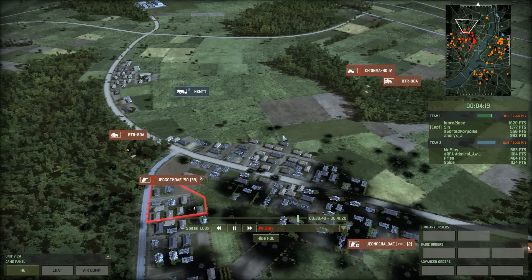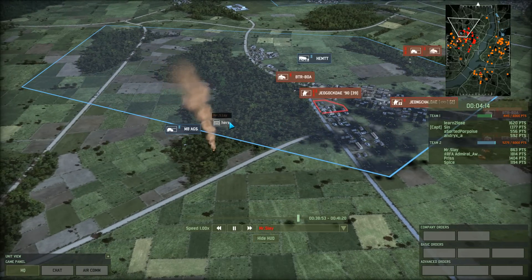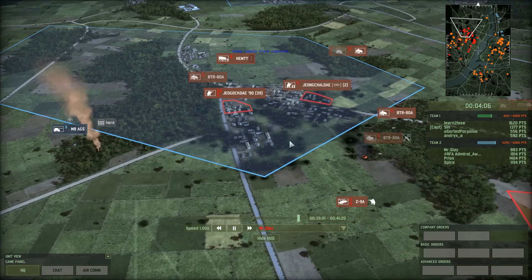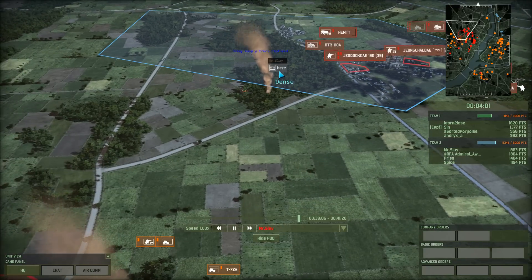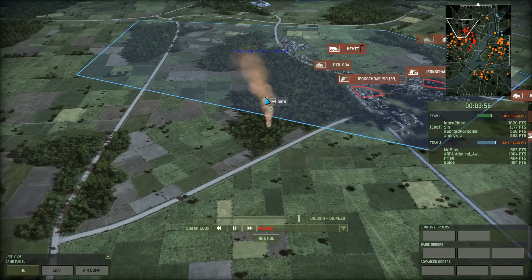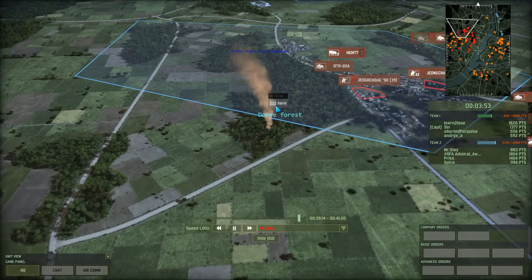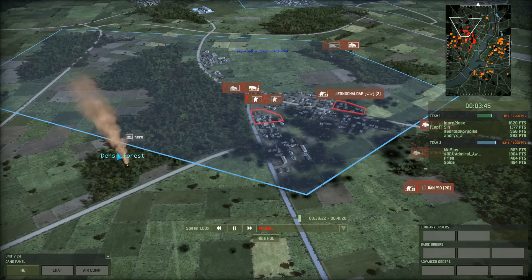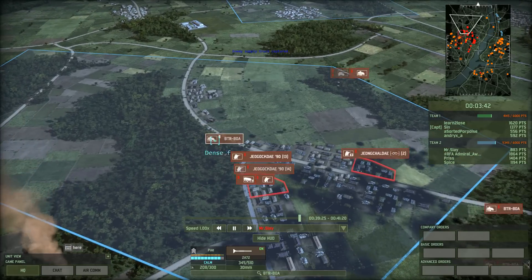It looks like this guy is indeed learning to lose, as his username indicates. He might have been on TeamSpeak with some of these other guys, because of the way they're communicating here. I'm thinking someone asked 'Okay, do you need an artillery strike?' — 'Yeah, where?' — 'Well, here.' In a complete random match I wouldn't put down a marker just saying 'here' — I would put down a marker saying 'artillery' or 'AA', to point out to my allies what exactly is in there.